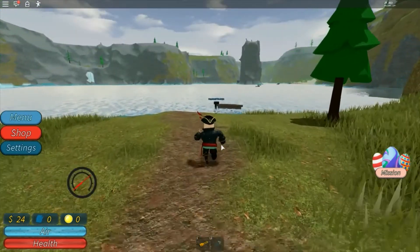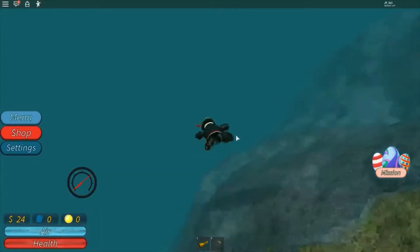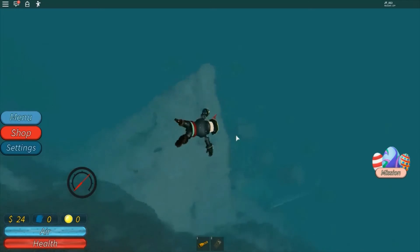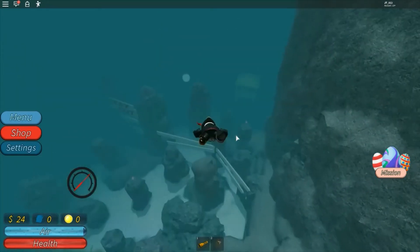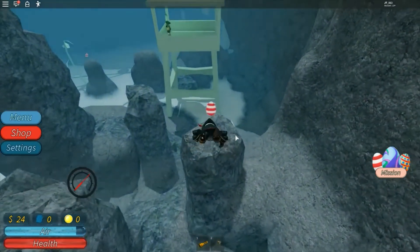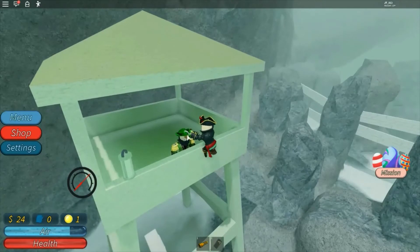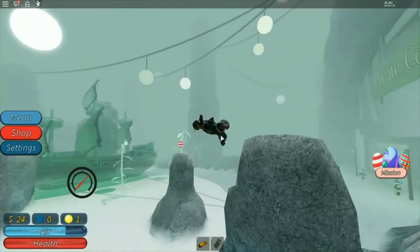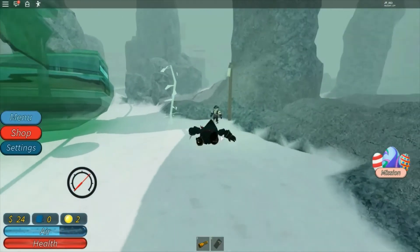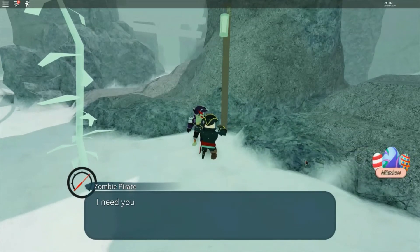That was pretty close to right here. Go back in the lake. Our air tank was out — probably should have filled that up. But since we're already right here, let's go talk to this guy. Be sure to pick up the egg now that I know they're worth money. Hello, friend. It's one of these guys. Pirate, I need you to help me. I have a very important quest. What is it, Zombie Pirate?